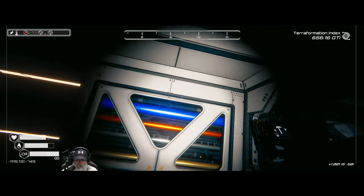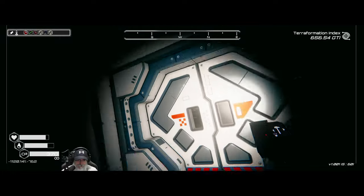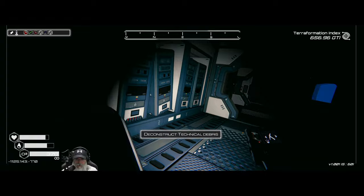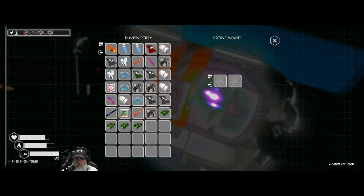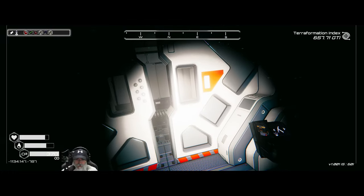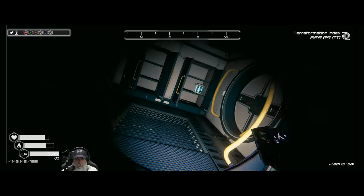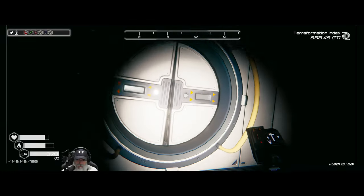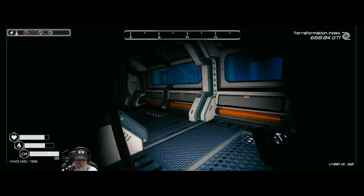Some of these doors will open once we do the fusion cells — I just don't know which ones. Let's go up this ladder. Sometimes if you put your deconstructor on you can tell if there's something behind a door. Good — more circuit boards, we'll take those. This door requires two fusion cells — we'll remember that. That's a lympholia tree at 125 multiplier — nothing too terribly fantastic. The fusion generator will probably open that door when we activate it.